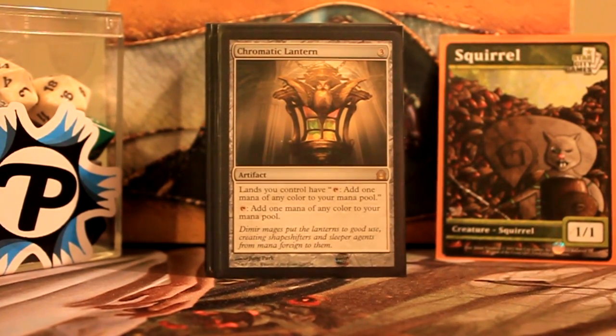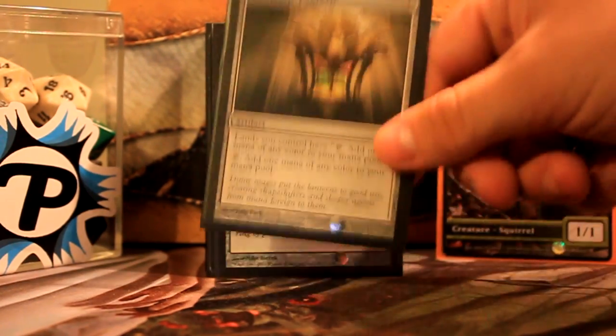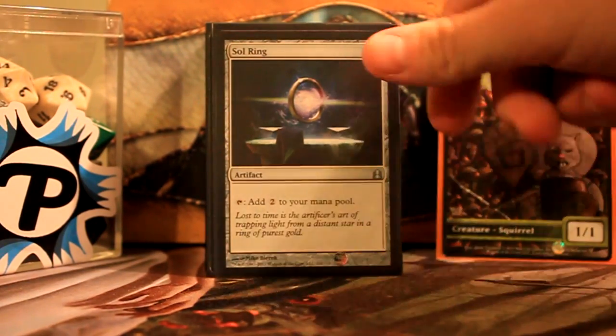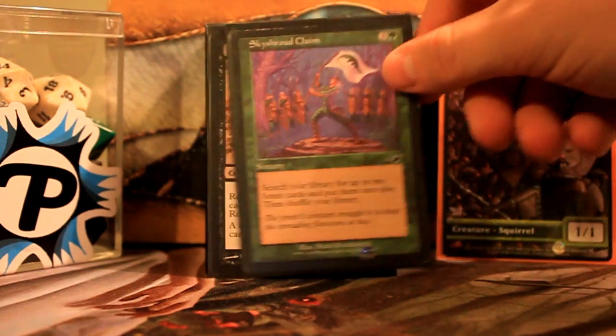Chromatic Lantern — my playgroup really likes Blood Moon, and Chromatic Lantern says I don't care about your Blood Moon. It also helps fix all my other lands, which is nice. Sol Ring — you know. Skyshroud Claim lets me fetch a couple of Forests, put them into play untapped, which is nice — grab some Shocks, do what you want.